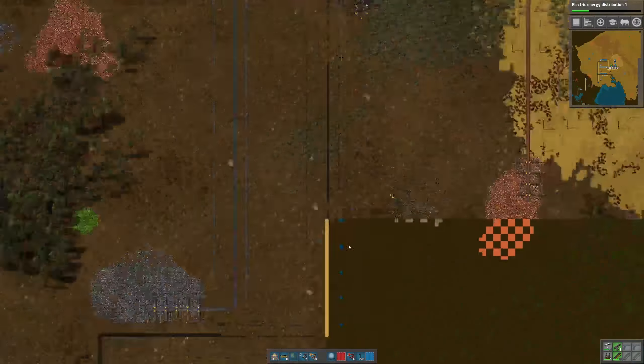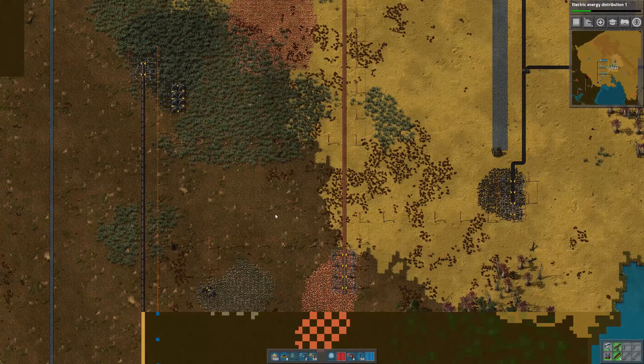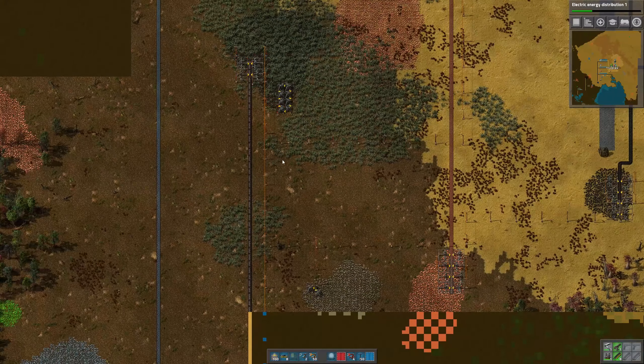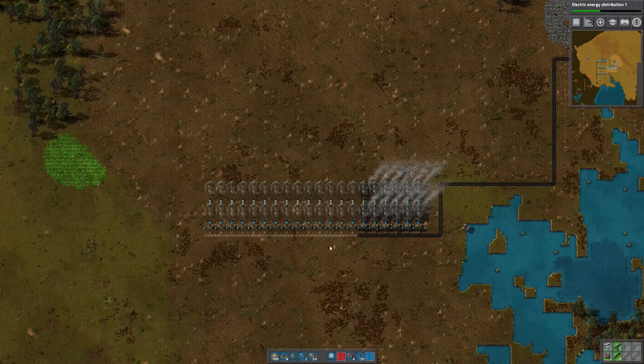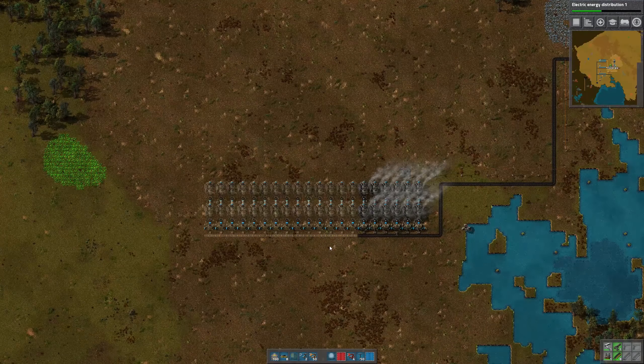There's Logistics 2. Let's do engine. Let's do energy distribution — this gives us bigger power poles. That's a good one to have. So I'm going to limit this to a couple of stacks, and we'll just let that work for a while. Then we'll come back and pick up some furnaces.